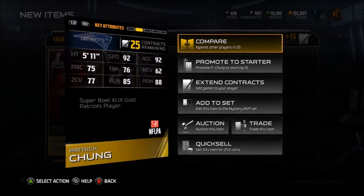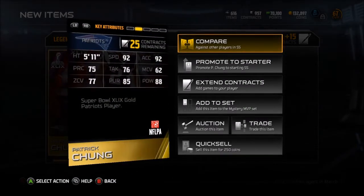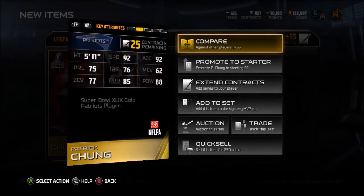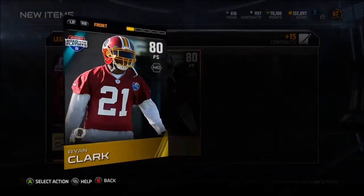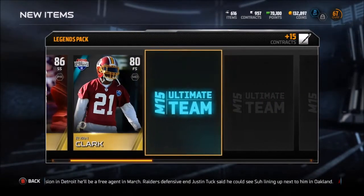Patrick Chung - nice safety, 92 speed, 88 hit power. That's a really good Patrick Chung card - he's not usually that fast. Ryan Clark - oh god, 84 speed. Yeah, he'll be riding the bench.